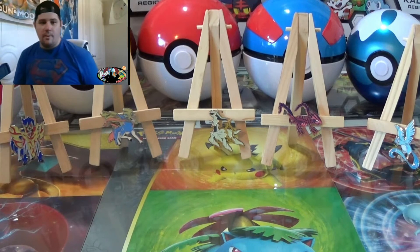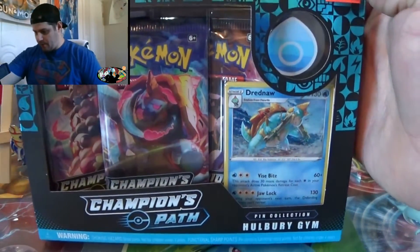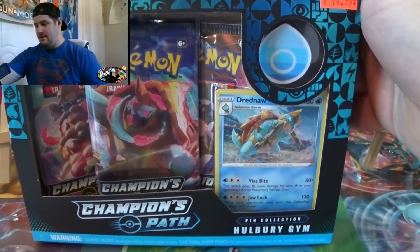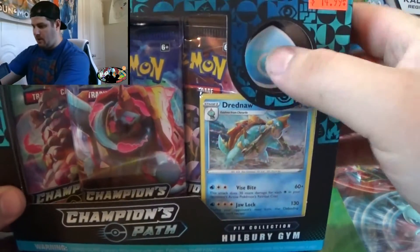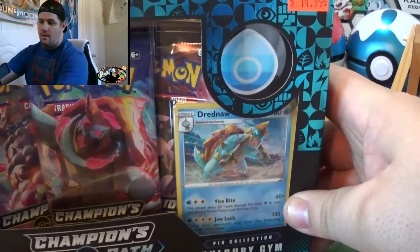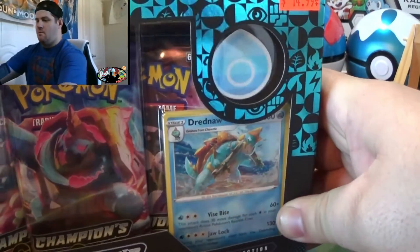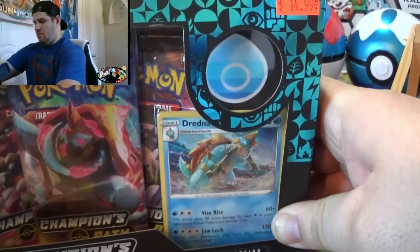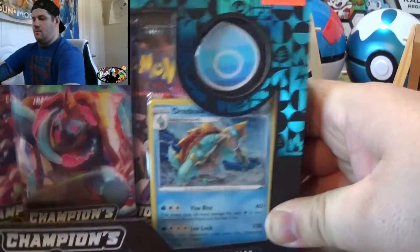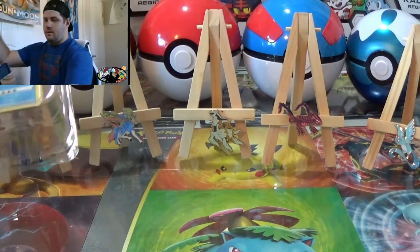Hey guys, welcome to the Battle Frontier, this is Andrew. Today I'm going to be opening up the Halbury Gym Champions Path set that comes with the pin, Drednaw, and three packs. We got this from our sponsors, Matrix Cards and Games — go check them out, they are awesome.